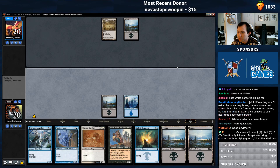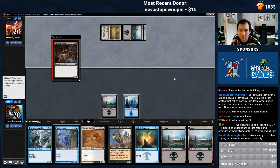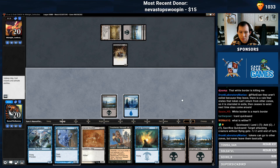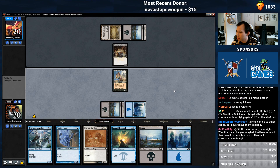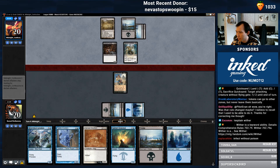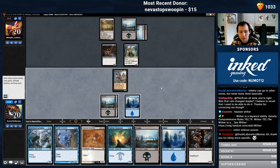Quicksand. Wither means my creature deals damage in the form of minus one, minus one counters. So if my opponent blocks my Harvest Gwillian with a 3/3, the 3/3 then becomes a 1/1. It's like a weird Infect. Mizumi Cutthroat's a good card too.